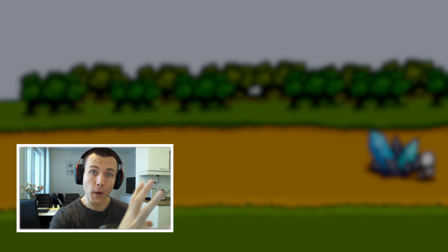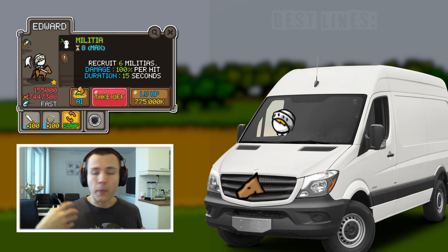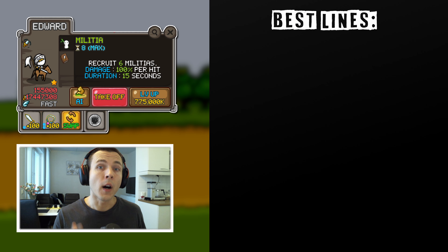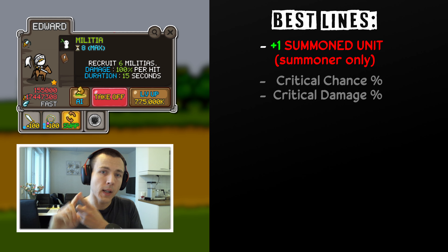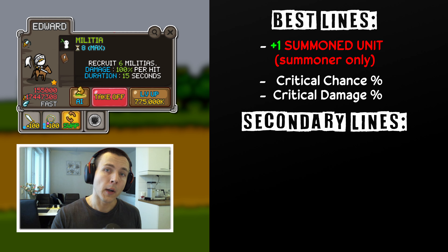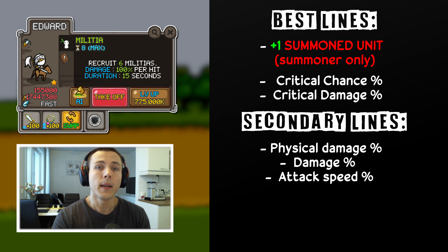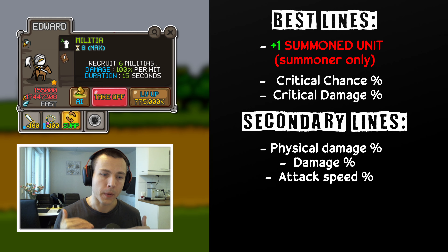And then moving on to Eduard. Like Giants, Eduard is also a physical type hero with physical type summons, but instead of hitting like trucks, they hit like vans maybe. The priority lines you want to get for Eduard are exactly the same as for Giants. So plus one summoned unit would be the best one, and then critical chance and critical damage lines. In addition to those, also the secondary lines — physical damage and percentual damage, maybe even attack speed line — those will help out Eduard's damage as well, but those are on a lower priority tier than the critical and plus one summoned unit line.